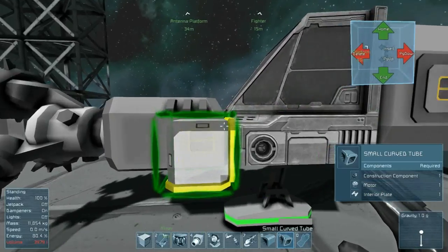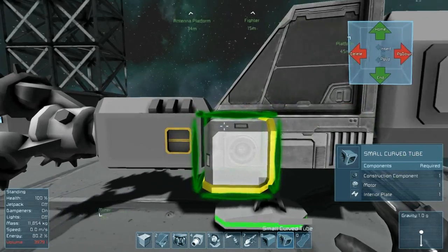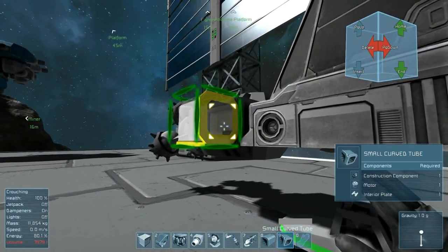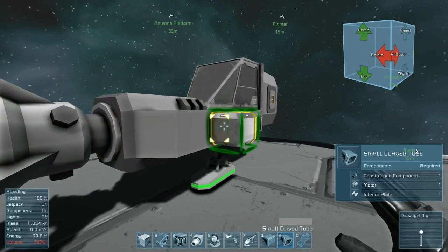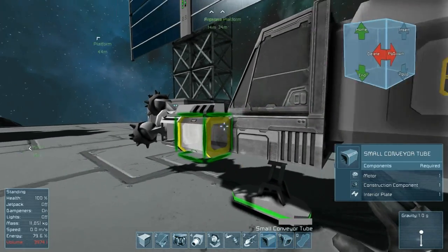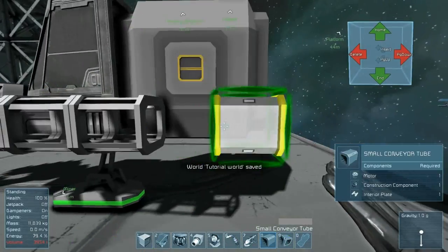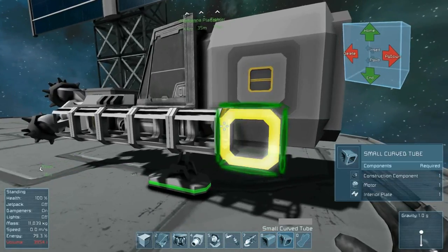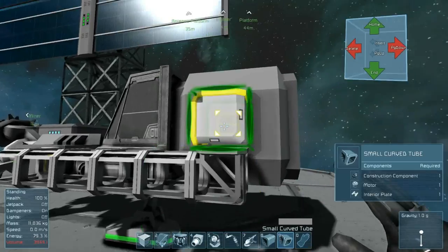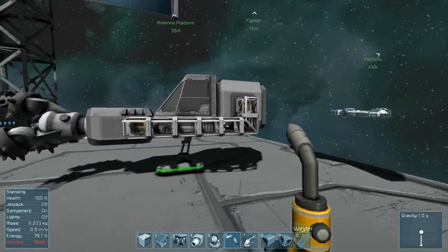I'm going to hit 9 to make sure small tubes is selected. The first thing we need to do is make sure the ends of the tube match up properly — right now they're not. Using the rotation keys shown in the upper right-hand corner of the screen, you rotate it until the part is oriented how we want it to be. There's the first tube. Then we switch to the straight tubes and continue on, then add a couple of curved tubes. Then we'll weld them.